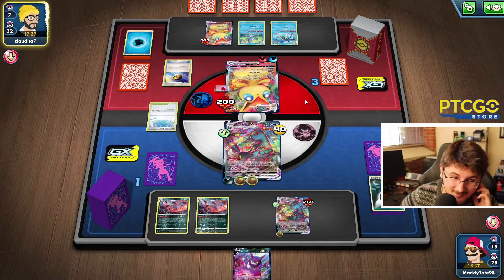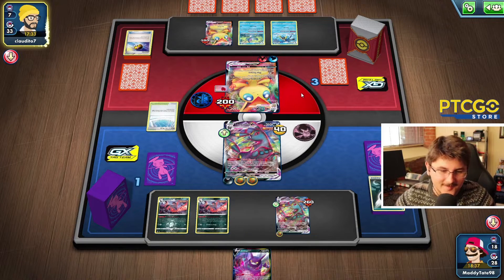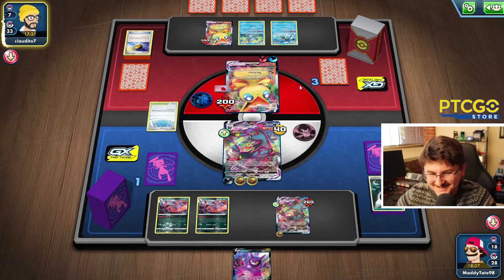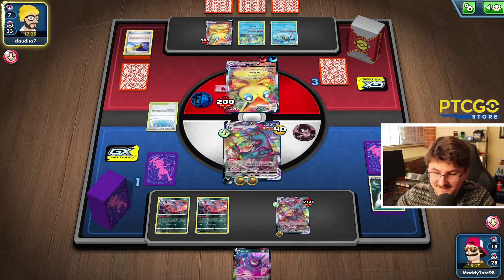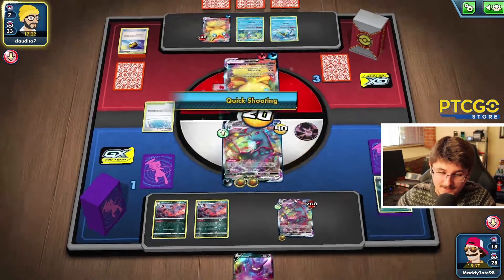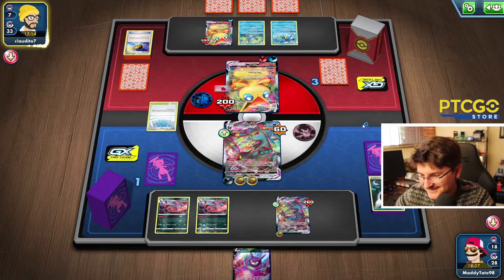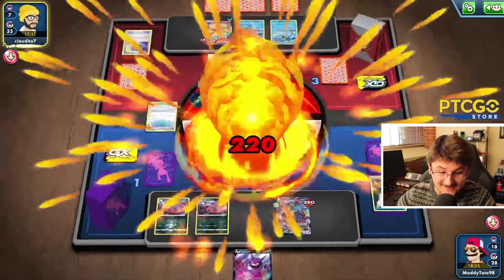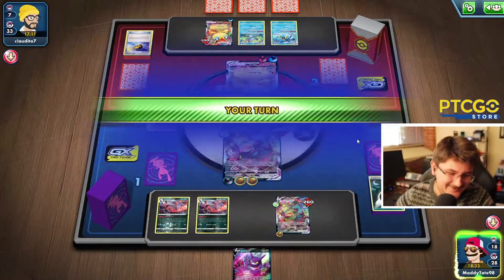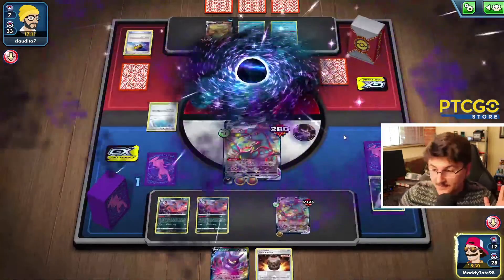We see the Level Ball again. I don't think he has anything in deck — I think he's probably just looking through. He's going to attach the Water Energy. Does he not have a Boss in his three-card hand? Maybe his Bosses are prized. He's going to ping the active — still not getting KO'd. He just attacks the active. How did we manage to get away with this? I have no idea, guys. But we got the win — that's all that matters.